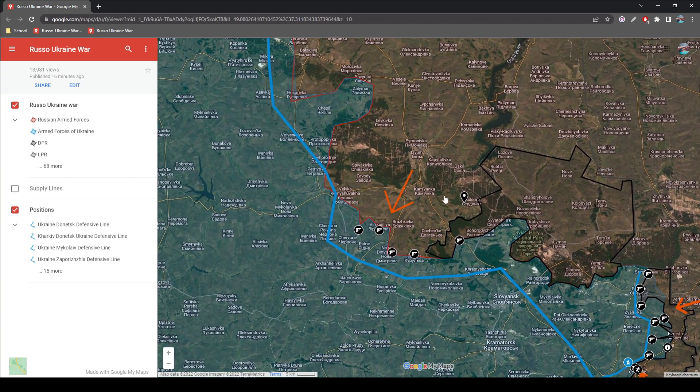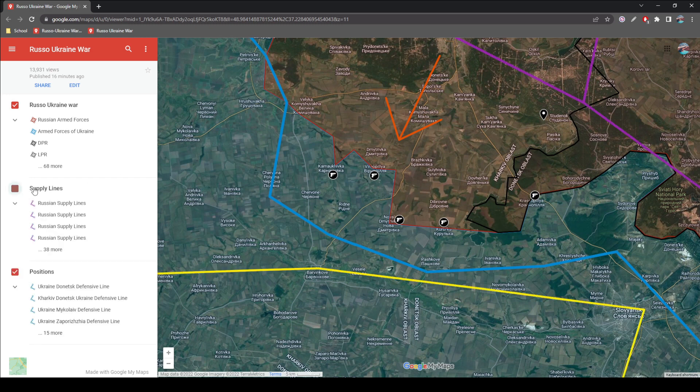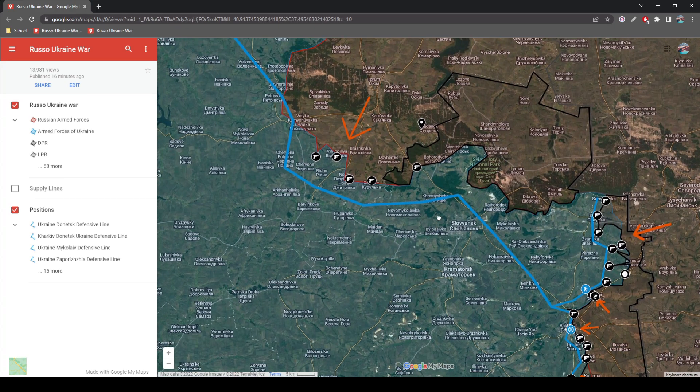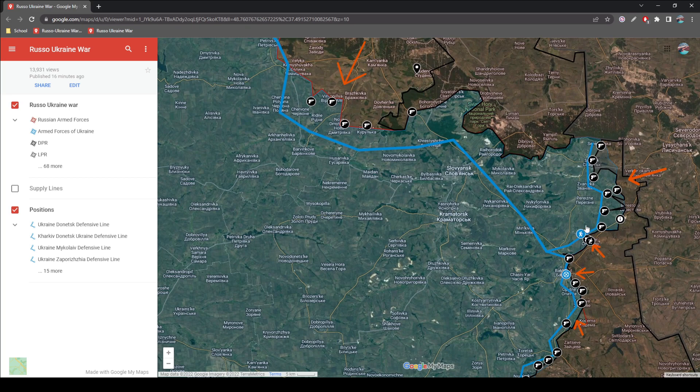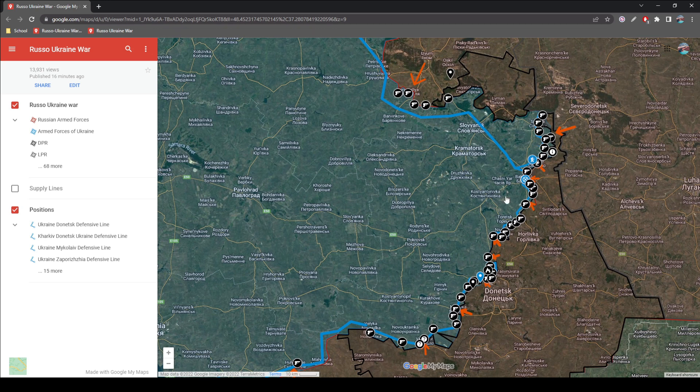As for the Izyum front, we see that there is one major push going towards Barvinkove, which is the main supply route of the Ukrainian defenders in the Donbass region. Essentially what we're seeing is an intentional breakthrough attempt of the Ukrainian defense in this well-defended area to try and cut off supplies to the Donbass region, allowing the Russians to push towards Sloviansk and the general Donbass region and weaken the reinforcing ability of the Ukrainians.